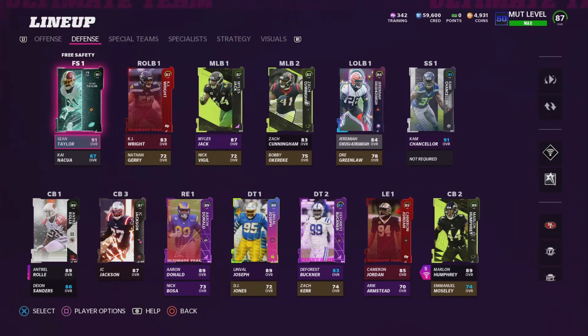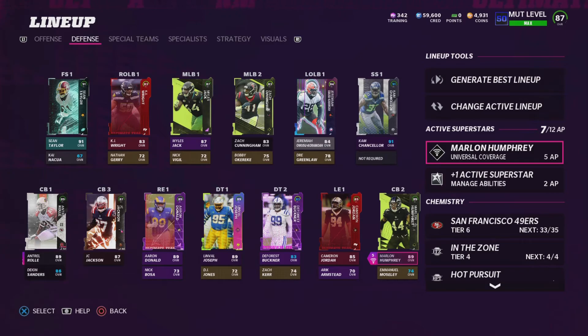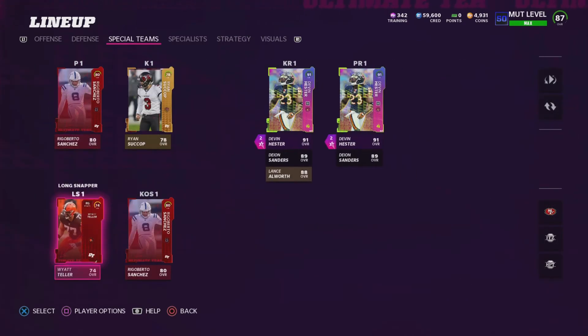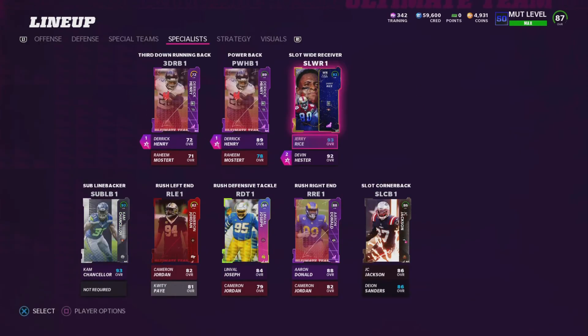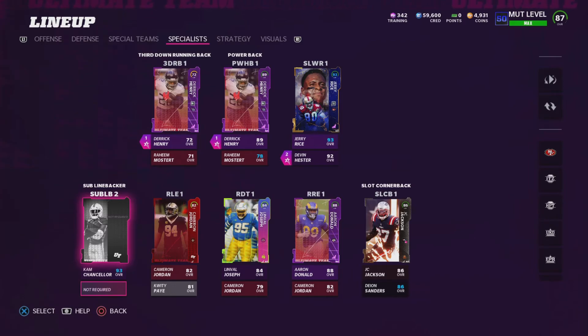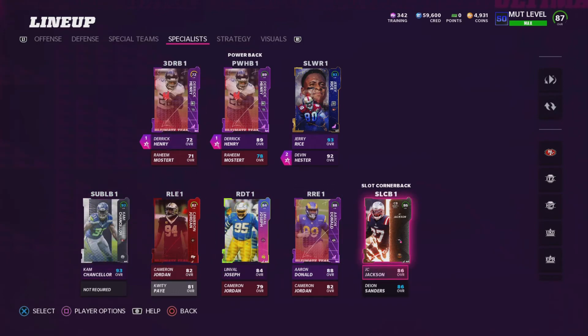He's probably the second best defender in the game — maybe even the first. The only guy I can say that's better is Mike Hayes, which just came out today. These guys are going to play great. I am not worried at all. We're looking really, really good right now. All I need to do now is give him an ability and I will be set. I got Aaron Donald too — I added him to the team the other day. I'm going to put Jerry Rice in the slot because he's a route-running receiver. And I'm not going to put Sean Taylor at backup linebacker, because then a silver would be playing free safety for me.